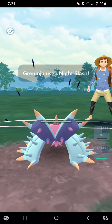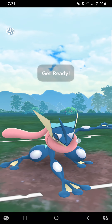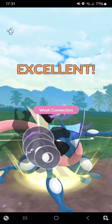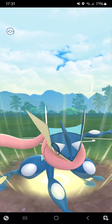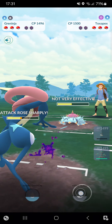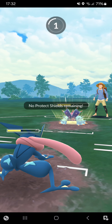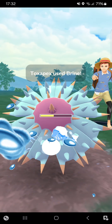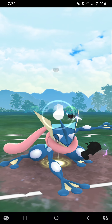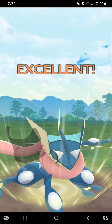Going for Night Slash — opponent will soon throw in a Sludge Wave but that's okay. Going for another Night Slash — finally getting a boost but it's quite useless because opponent will go for Sludge Wave. No — they go for Brine instead. Interesting. Going for Night Slash — almost able to KO the opponent.